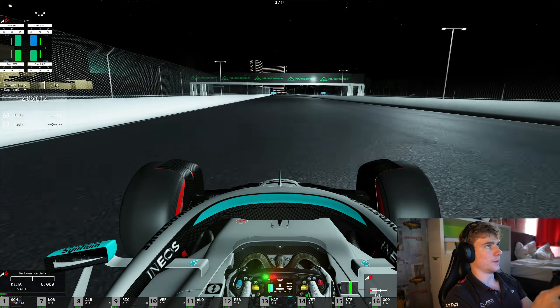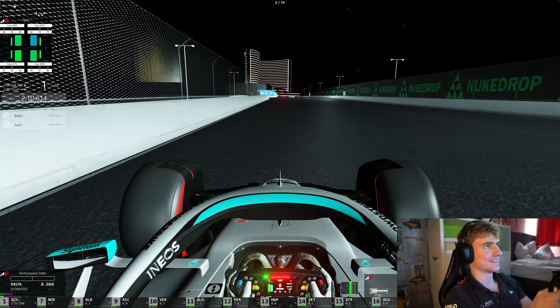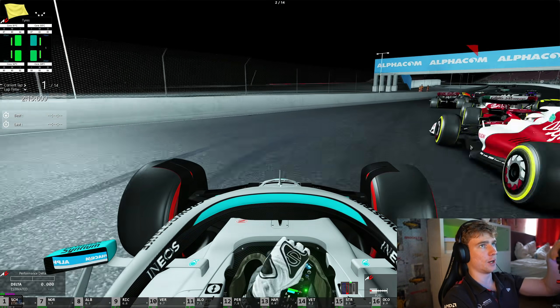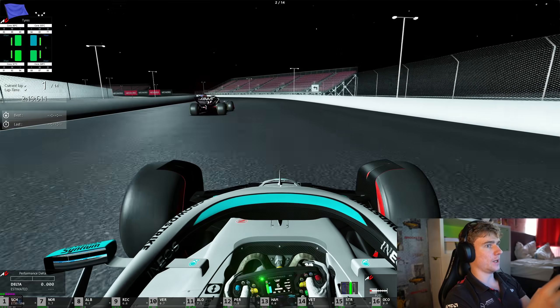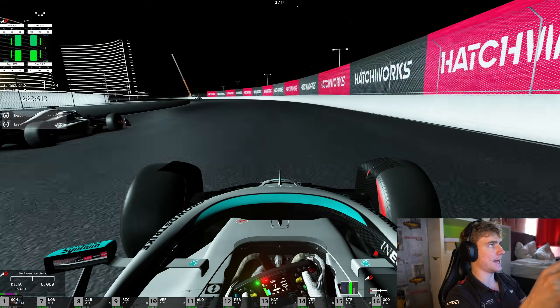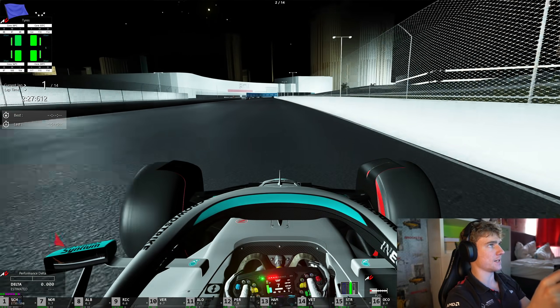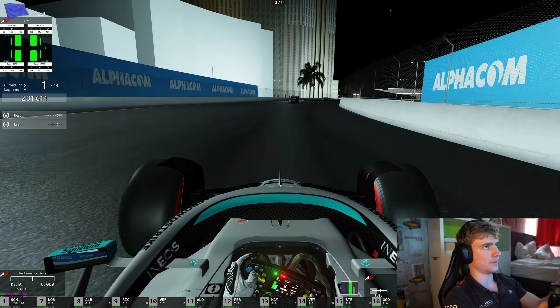Otherwise it's going to be very tough to do this. That was already a massive straight but it's not the longest one. Oh my god, a Red Bull has spun — that's a few free positions for us. This left-hander is all flat out; the AI tends to lift a little bit through here. They do the same through here even though it's easy flat.